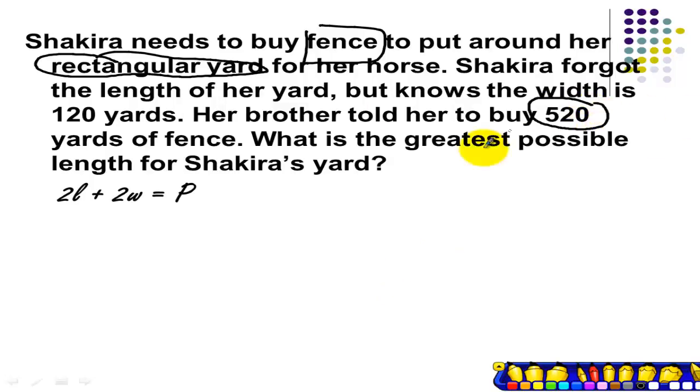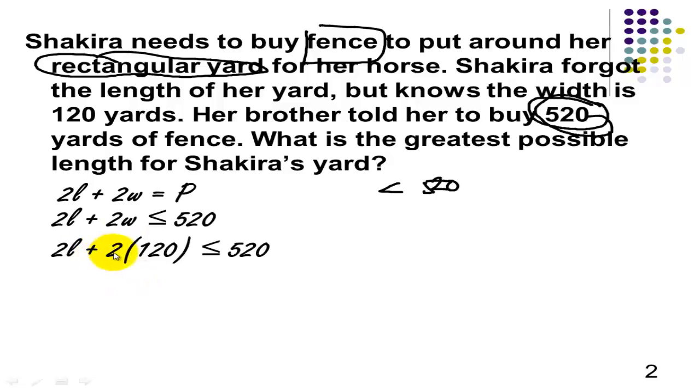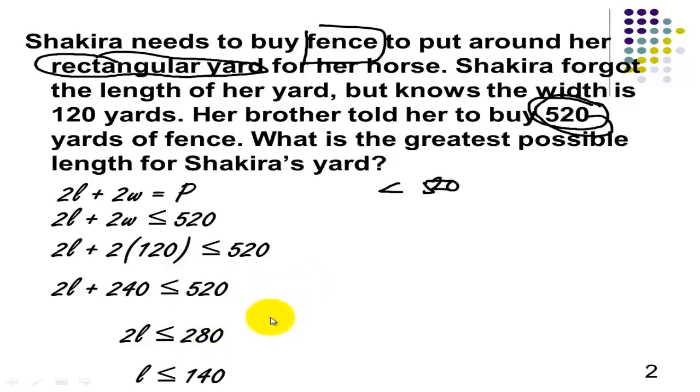With this amount of fence, is it possible to go beyond 520? It's not possible because we will not have enough materials. Is it possible to be equal to 520? Yes, it is possible. Is it possible to be less than 520? Since Shakira doesn't know the length of her yard, there's a possibility that she may not be able to use the entire fence. So the inequality will be 2L plus 2W less than or equal to 520. We know that the width is equal to 120, so using substitution, we get 2L plus 240 less than or equal to 520. Subtract 240 from both sides, we'll get 280. Then divide by 2, and we'll get L less than or equal to 140.